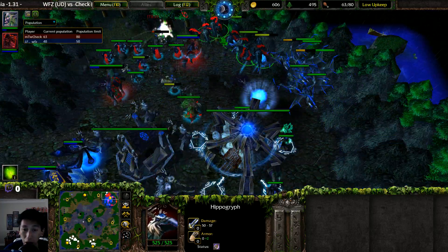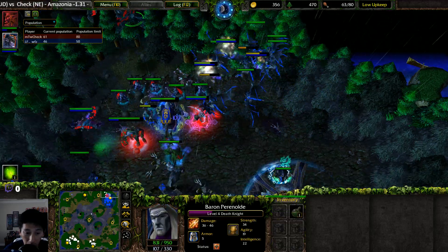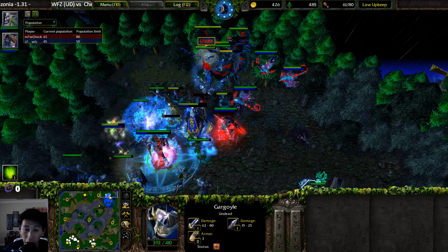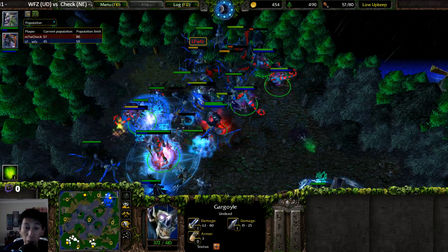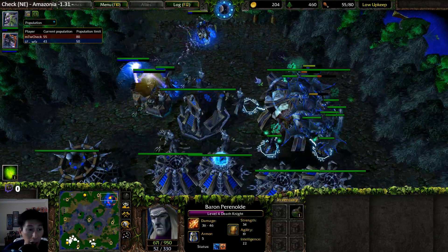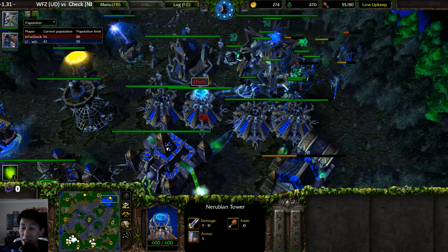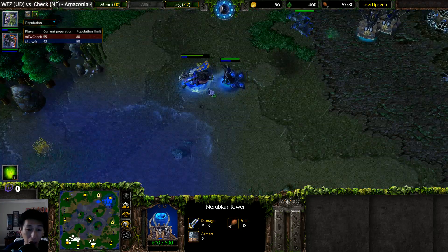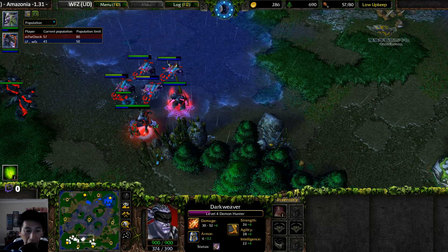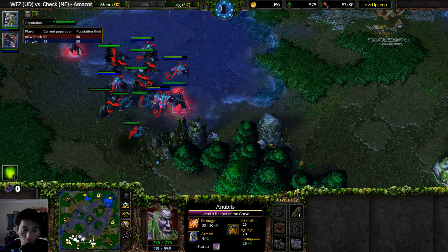Archers dismount as Hippogriffs back away. Mana Burn hits the Death Knight and the mass Gargoyle army fights the dismounted forces. A Scroll of Healing tries to save units but the Gargoyles beat the Hippogriffs in this fight. Supply closes to 55 versus 43. Treants are taken out. The Death Knight reaches level four and the Lich stays at three, but the economic advantage remains the major factor — Check may be winning primarily because of more resources.